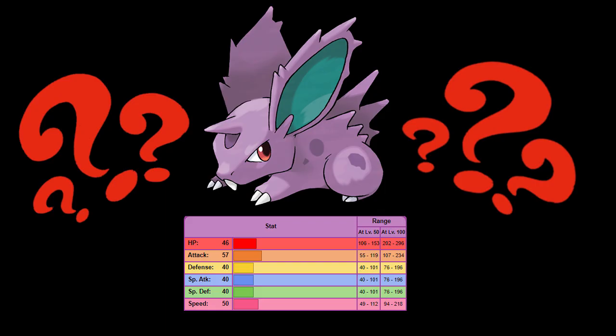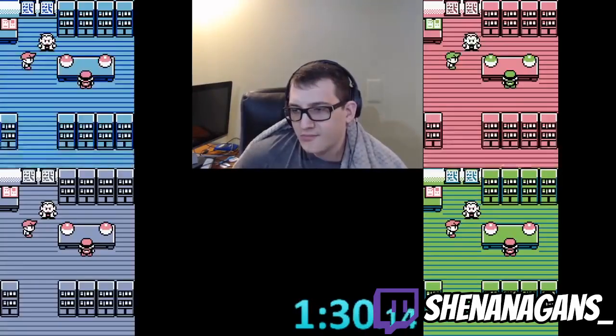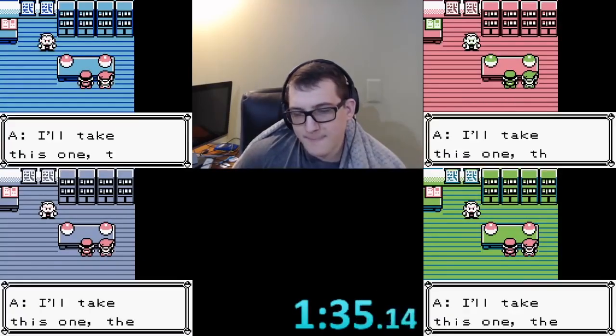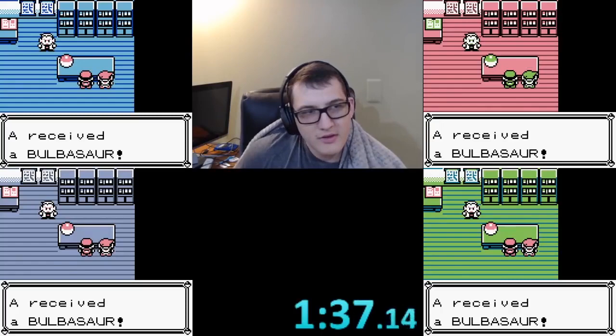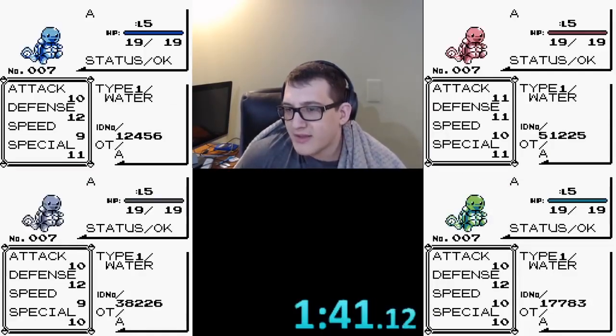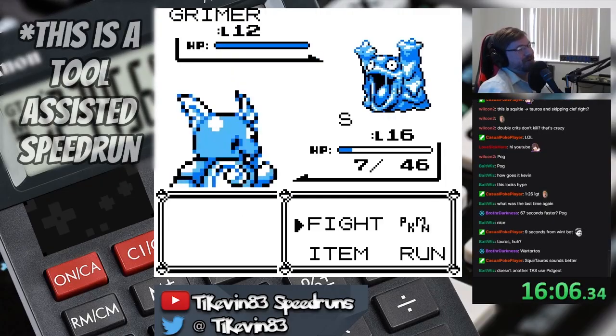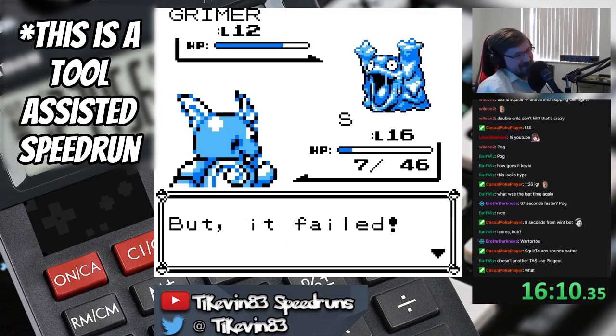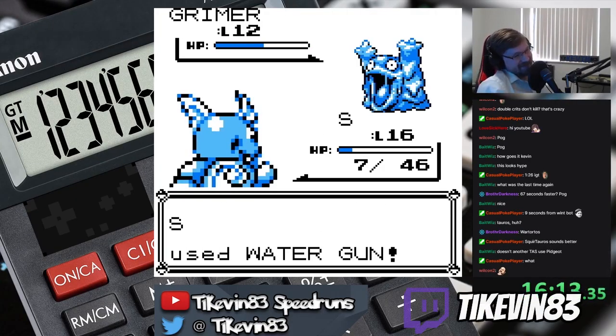That leaves the final piece of the puzzle: how the game generates stats. Stat generation can be mathematically intimidating, but all you need to know is that due to how RNG works in Gen 1, you can only get a certain spread of stats when you encounter a Pokemon, meaning it's not entirely random. To help understand that last point and how we're able to manipulate encounters, it's best to look at the Game Boy and how it generates RNG.